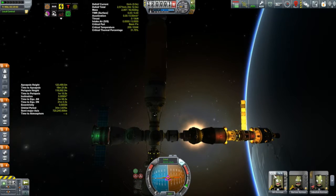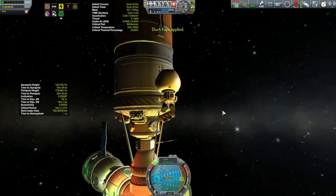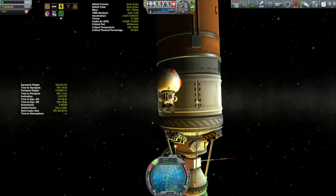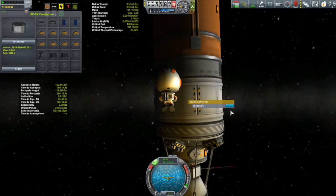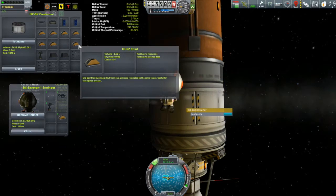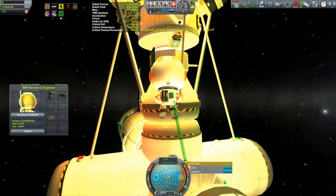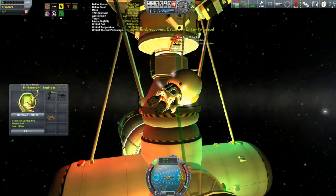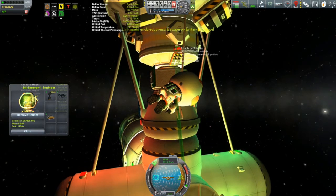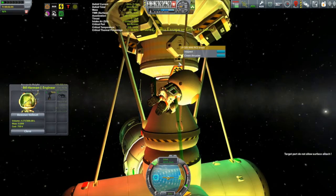I want to fuel up the Karine and get it on its way. But before we can do that, we need to strut up that fuel module. We're going to EVA Bill, and he's going to make his way up to the new KIS storage container now installed on the station. We'll grab some KAS strut endpoints, and Bill will use those to strut up the fuel module so that as we transfer fuel and mass shifts around on the station, everything stays nice and stable.